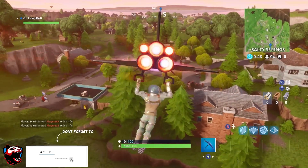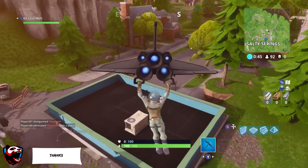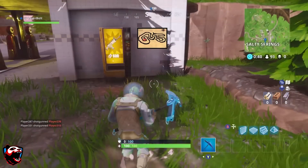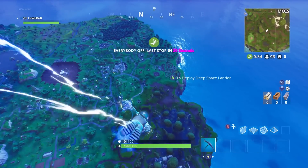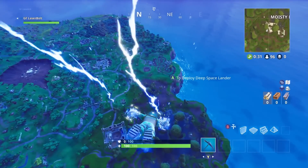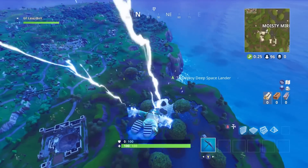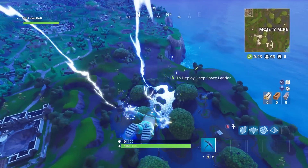Before I show you guys the exact pinpoint location of where the battle star is located, I do want to recommend a couple videos. If you're trying to find all the locations for the rubber duckies, definitely click on the card on the top or on the description down below. I also have the location of the hidden battle star, and also a nice little spot where you guys can land and collect all the lonely lodge chests.